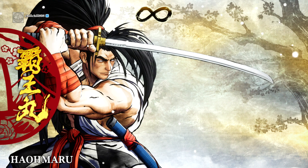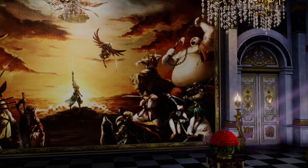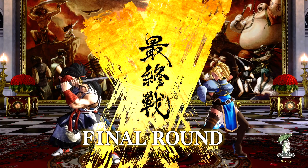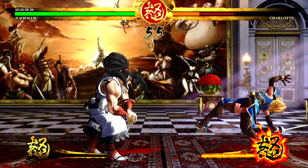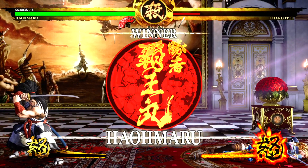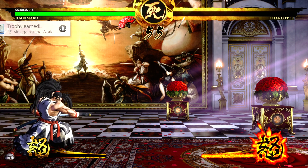I also got the trophy for using the same character a hundred times, which is real quick and simple. I recommend using Haramaru because he pretty much has everything and makes it easier to get all these trophies fast. I just started the match and the 'use a character 100 times' trophy already popped. I got a few more trophies using Haramaru — getting a perfect in literally not even ten seconds — look at what's popping on the screen.